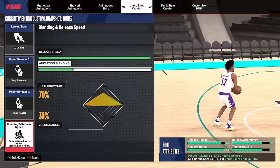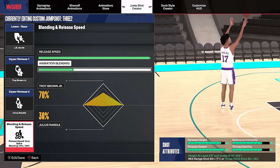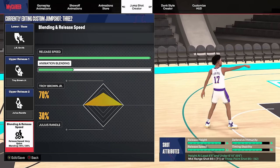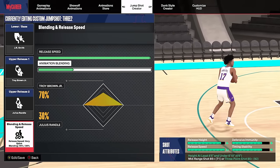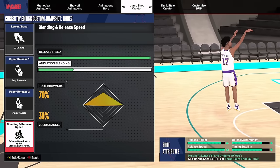Or if you guys don't like the T-Mac base, I also use this jump shot for 85 three-pointer and up. The base is J.R. Smith, release one is Troy Brown Jr., and release two is Julius Randle. This jump shot is on the faster side because it has a full A-plus release speed, but it's a really good jump shot. So if you don't like T-Mac base, go ahead and try out the J.R. Smith base.